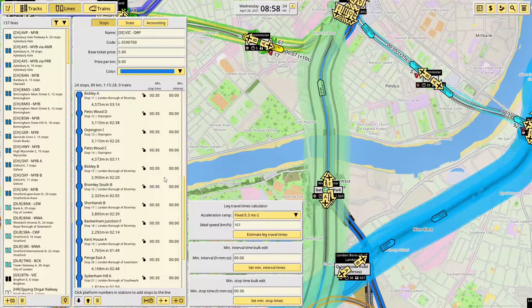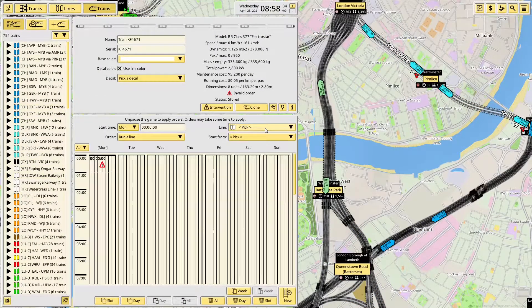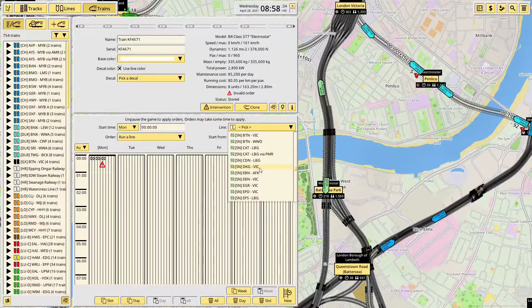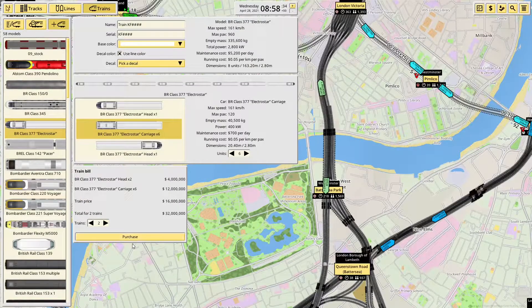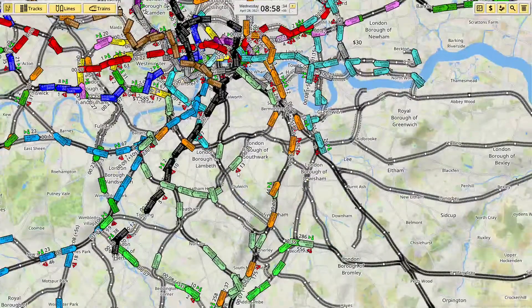That will do. We'll probably have them wait at Orpington as there are plenty of terminating platforms there. We're going to need to double up on the platforms at Victoria. 30-minute interval at Orpington — and that should work nicely. So I need one at nought, one at half past, one at one — then they'll have done a full loop, so three trains will need to operate this. I'll buy one, put it on the route, clone it — two more. There we go. That's one route done, off to a good start.